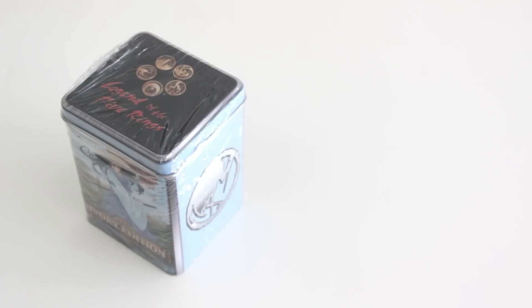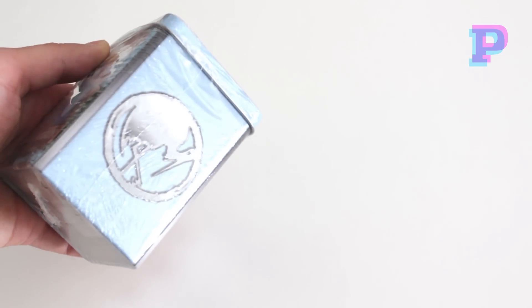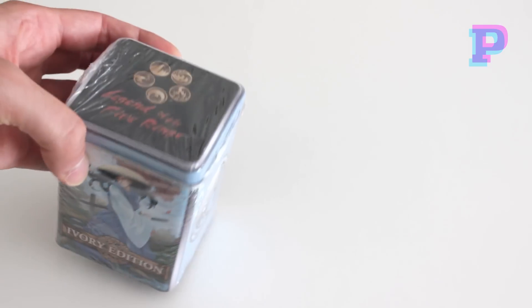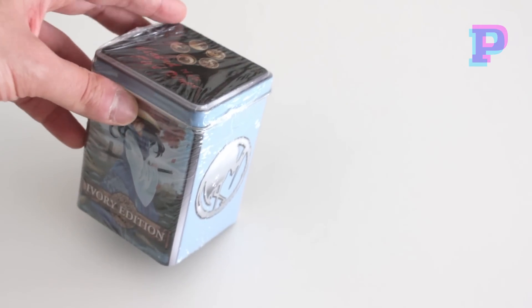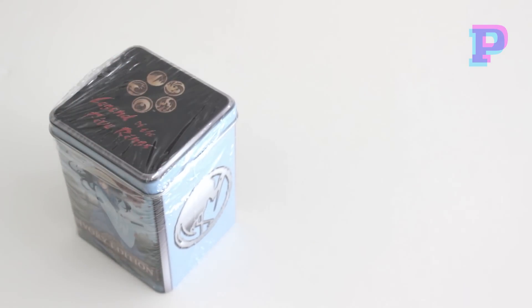Hello guys, so today I bring you the unboxing of an Ivory Edition Legend of the Five Rings starter deck. It's a Crane Clan deck, as you can see from the Mon on the side and also from the illustration on the front. These starter decks come in these very nice tin boxes, which you can use to actually store your own deck.